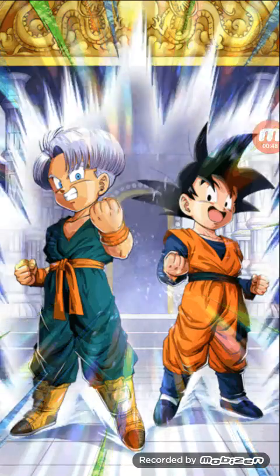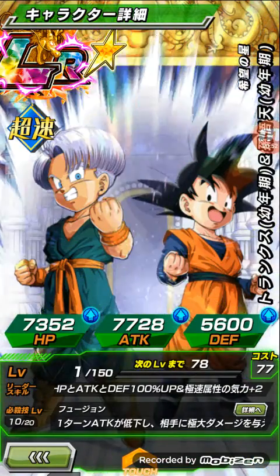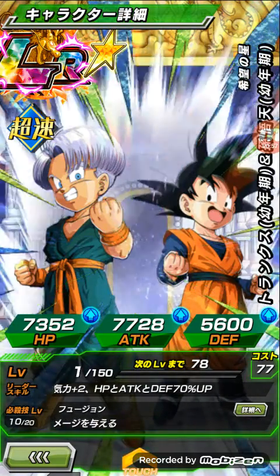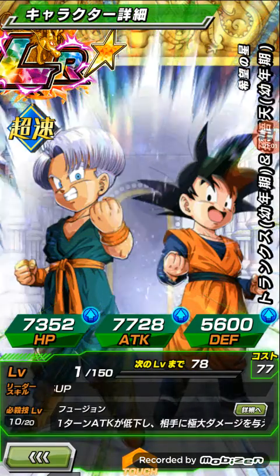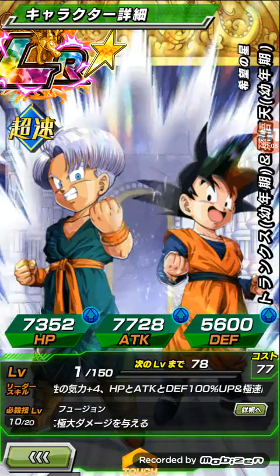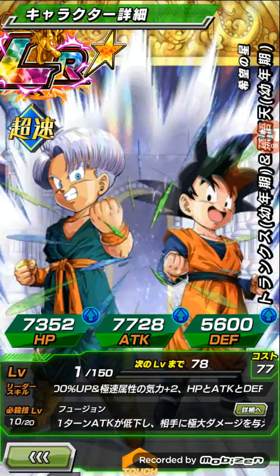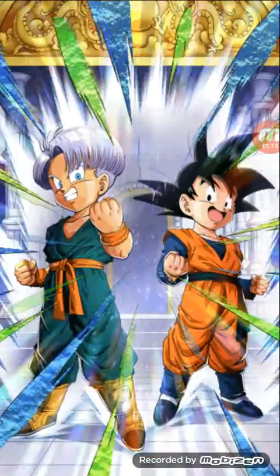We're gonna showcase them. Every time I would run a mixed blood Saiyan team I would put LR Mighty Mask on the team, but it's not even in the mixed blood category - it is now, but it wasn't before. Even for Broly's extreme Z awakening, I'm like 'why is he not doing extra damage?' He's not in there. That's tough.